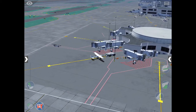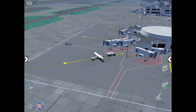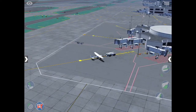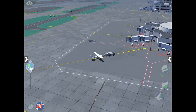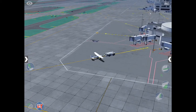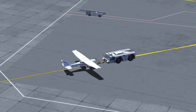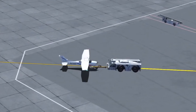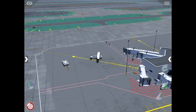It just pushes the Cessna back — it's almost like the people who run this airport don't have any brains. What happens if we go full throttle against the pushback car? Apparently nothing really happens; the pushback car just gets slowed down a bit.